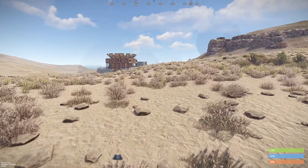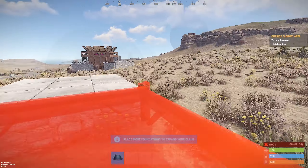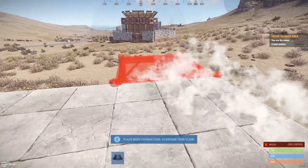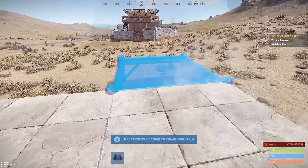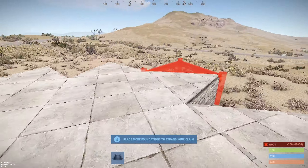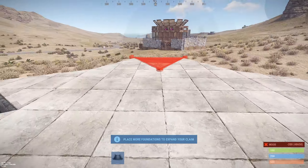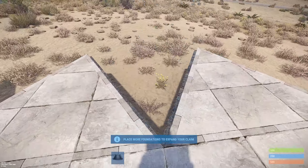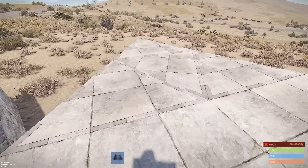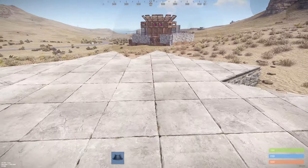To build the car garage you first start with a blueprint. You start with two square frames and connect two more after them. Then you surround your base fully with triangle foundations, except for these two. Now you have this blueprint. In the left corner you put two more triangles so you get one big triangle. This is the blueprint you are going to use.